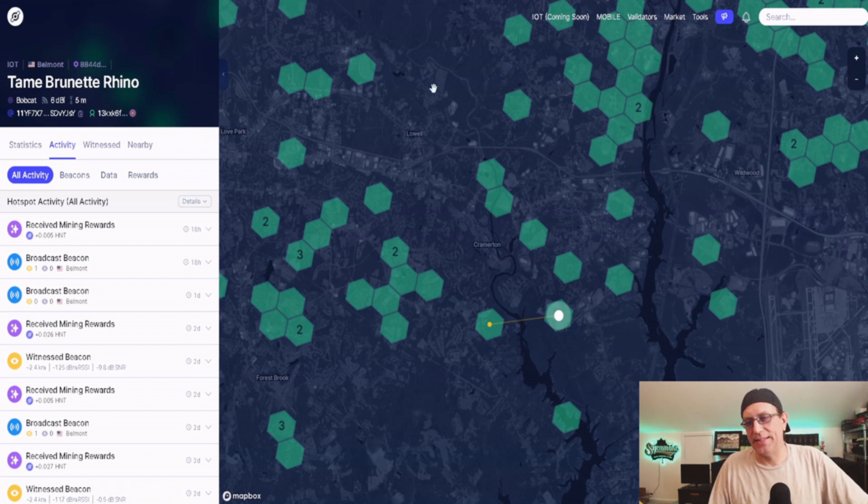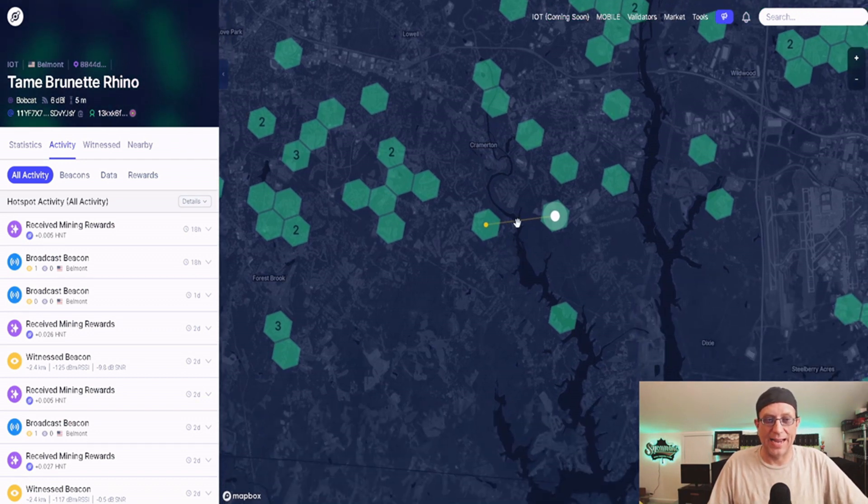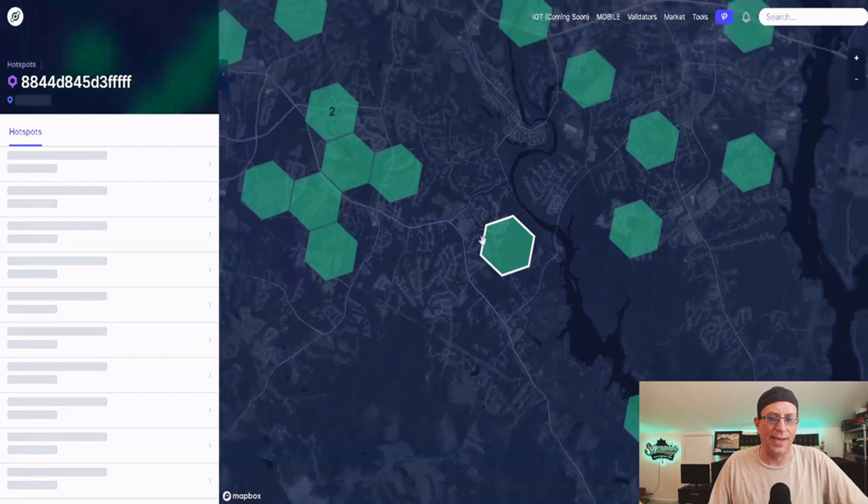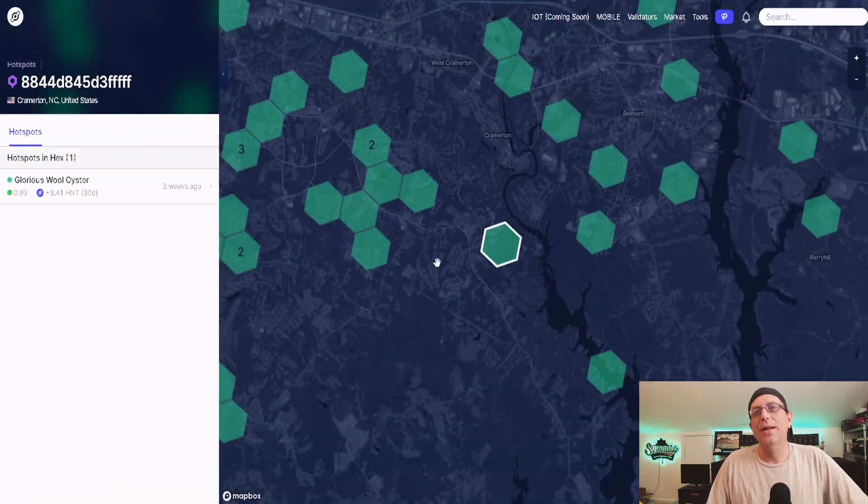I bought the 6dbi omni-directional, going from the 4 to the 6. Now with the 6dbi I'm able to see a nearby miner as a witness and I'm actually making a little money. In about 11 days I've made $2.76. Granted it's not a lot of money — nothing to write home about — but it's a heck of a lot more than I was getting before.